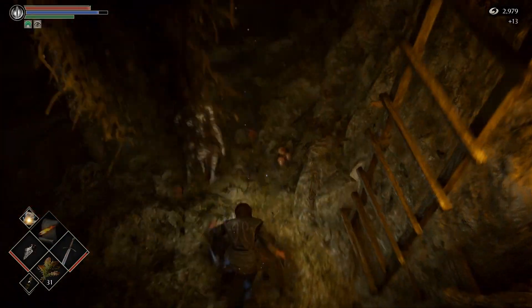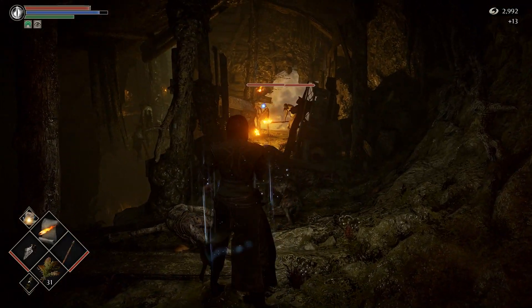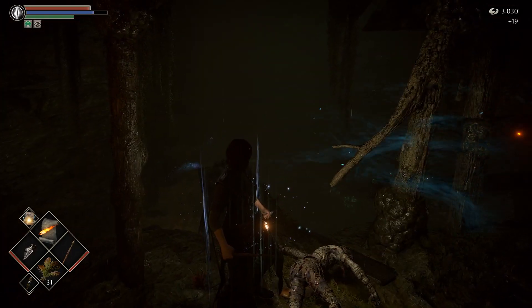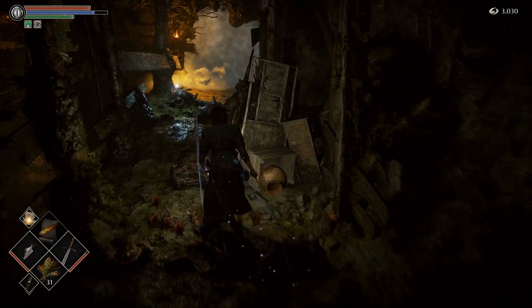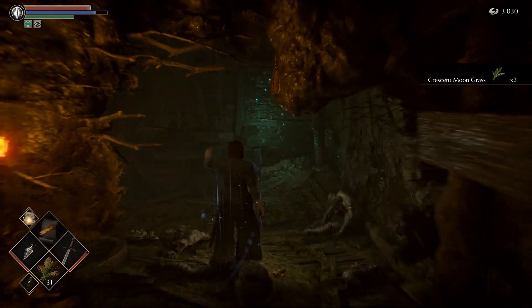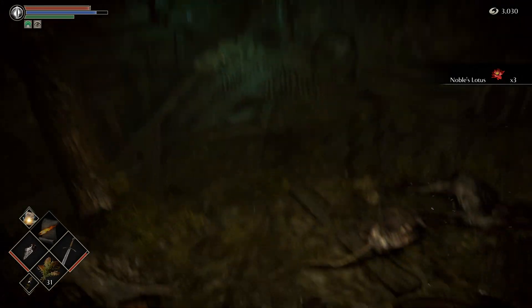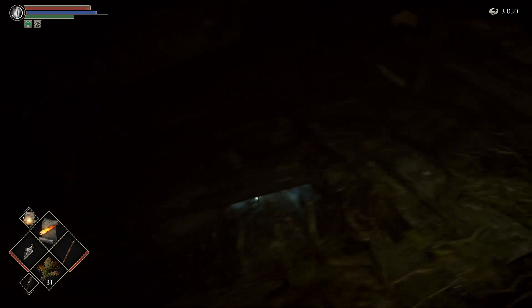Once you drop down here, there's a guy right here and then there's two guys at the far end, so we're just gonna blast with pyromancy. Get the perfect angle here — there we go. Over here you can also drop down and get more pickups but we'll save that for later. We're gonna clear out this whole area first before we do the whole falling-down stuff.